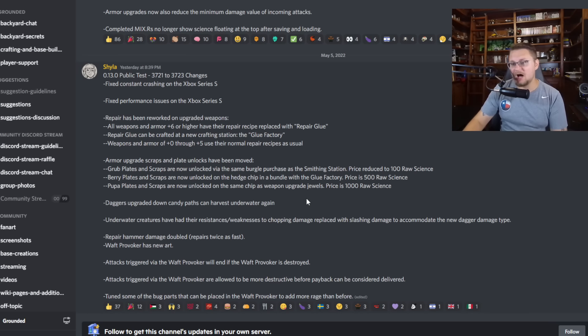The berry plates and scraps are now unlocked from the hedge chip in the bundle with the glue factory. The pupa plates and scraps are now unlocked with the same chips as the weapon upgrade jewels, priced at one thousand raw science. Daggers have been upgraded and candy paths can harvest underwater again.